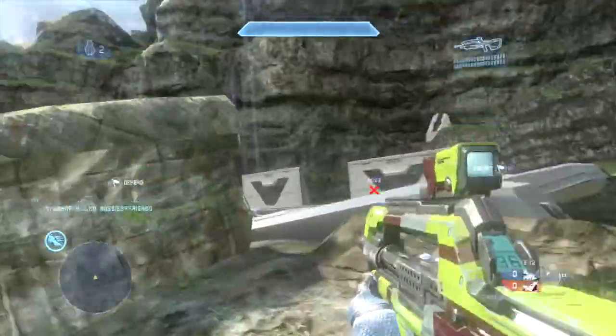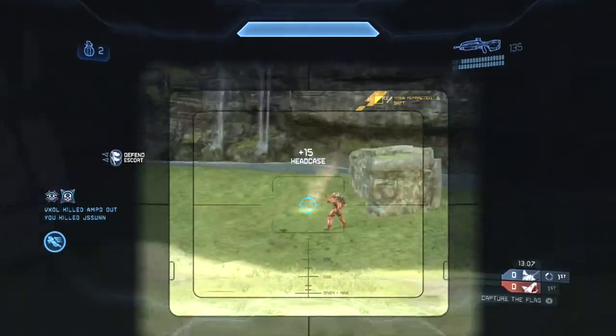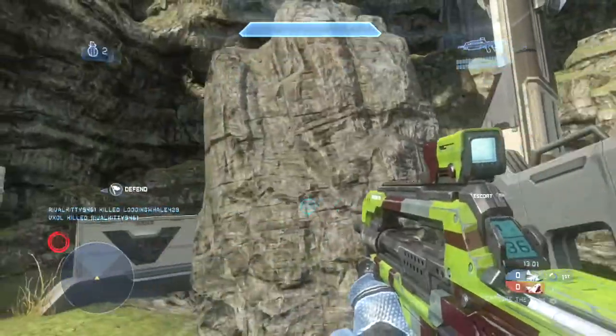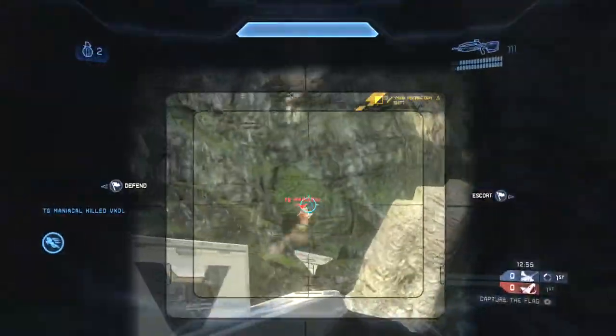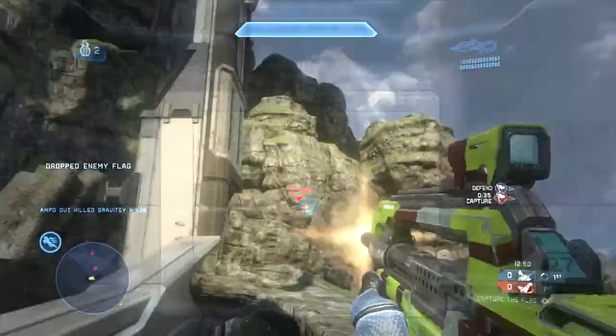I'm just running back to my base. I got a callout that one guy is one-shot and I end up cleaning out that deal — very good callout on his part. You can see many of the enemy players are up on the ridge, and I'm giving them some suppression fire. Voxel's friend is keeping them at bay on the ridge so they don't push down the left-hand side and steal our flag.